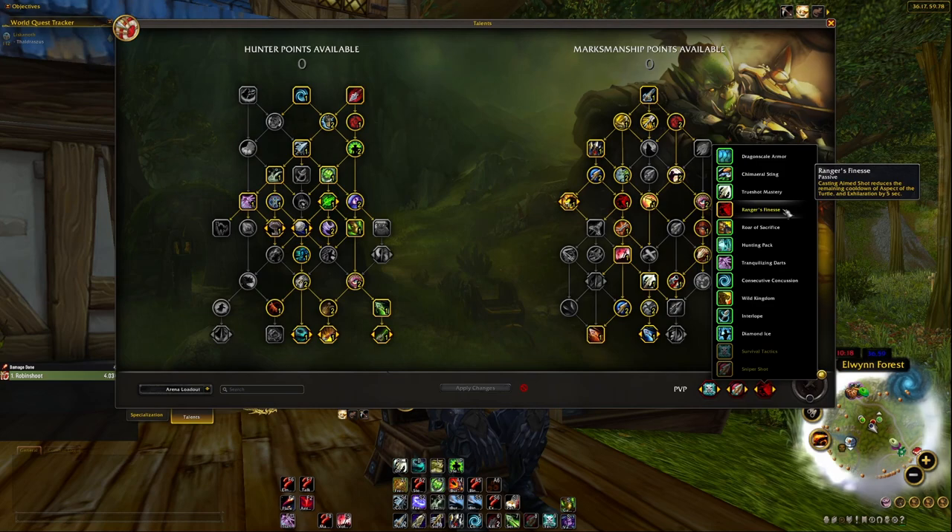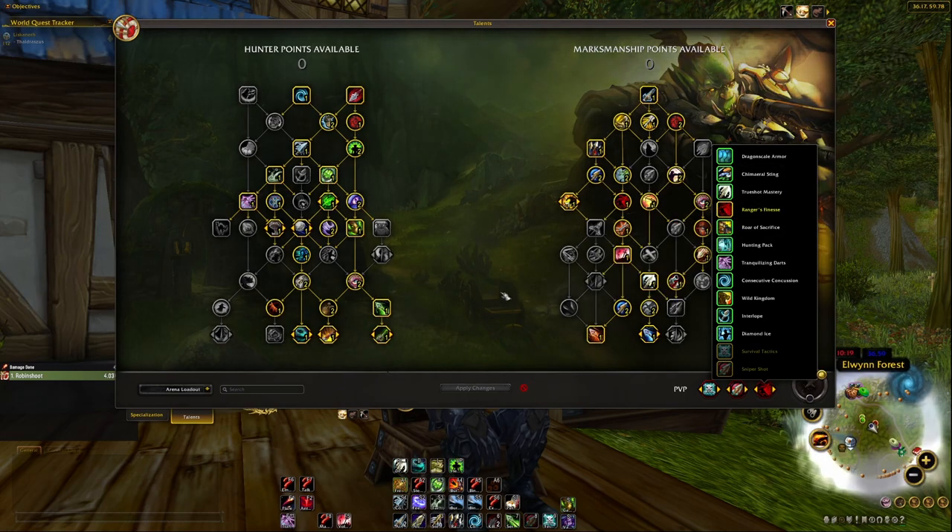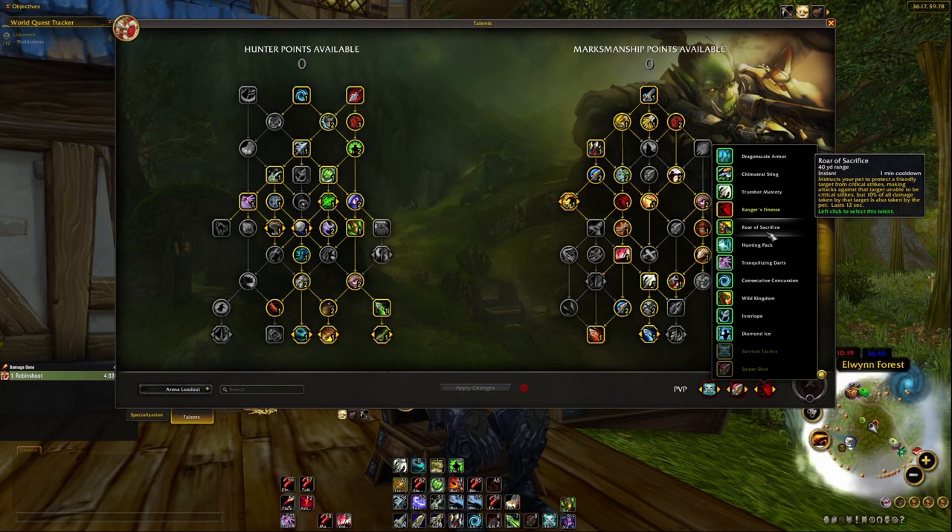For the third PvP talent slot, in battlegrounds I usually take Ranger's Finesse — it further reduces the cooldown of Exhilaration, and combined with the macro I'll show later it's really strong. In arena fights I pick Roar of Sacrifice — with a pet, you can protect yourself or a friendly target from critical strikes. For example, if a Rogue pops all their cooldowns and goes for a big burst window, even if you're stunned you can still activate Roar of Sacrifice to prevent crits on you or your healer, giving your healer time to react.